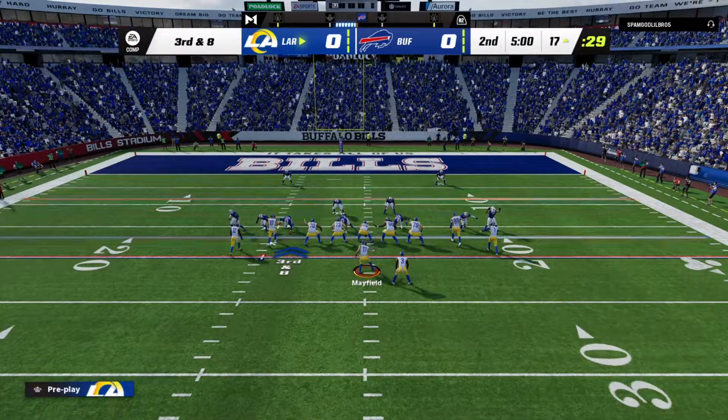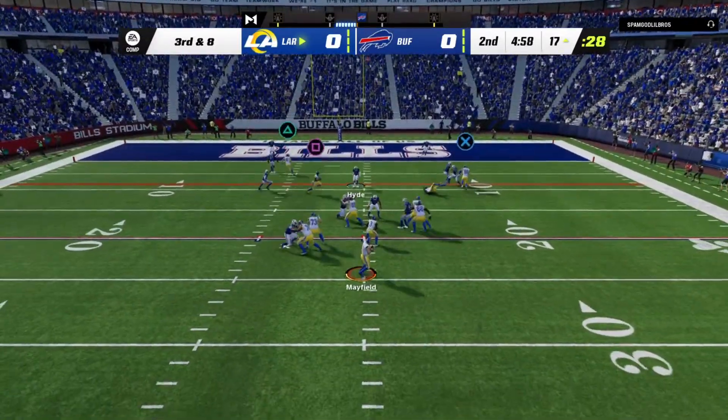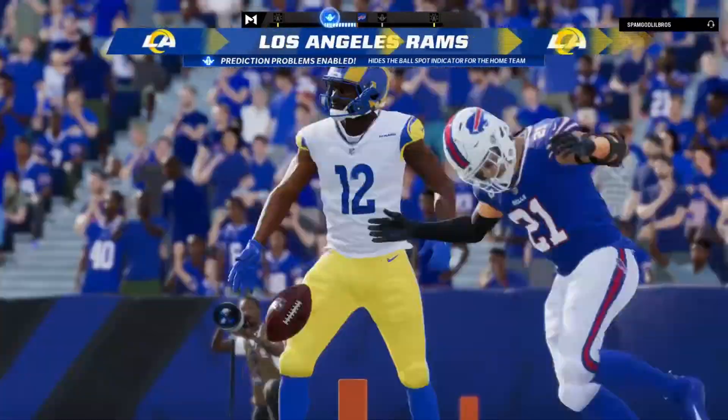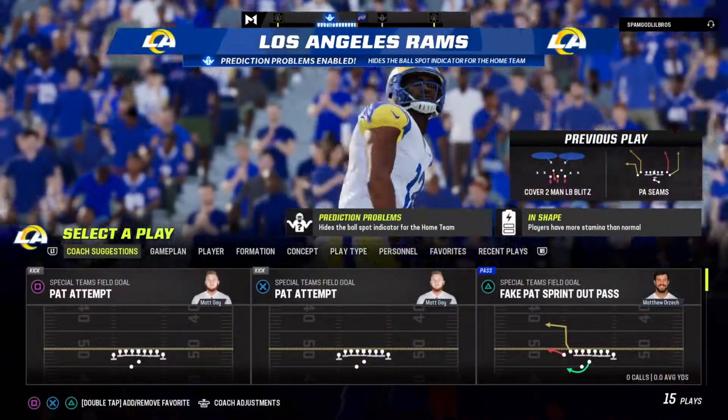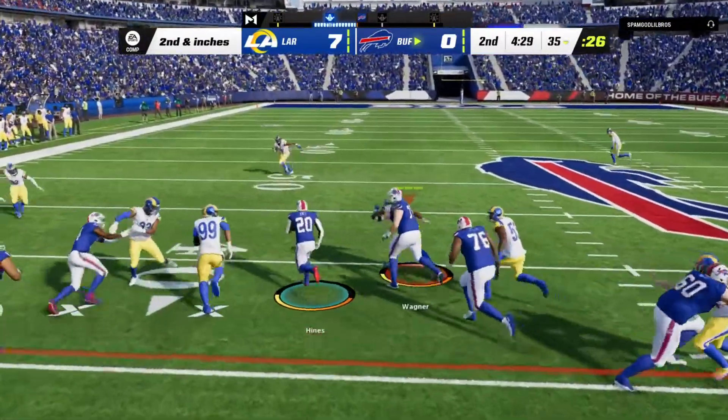He's cooking now. Third down and eight, still in man coverage. Going double slants — receiver falls down, doesn't matter. Baker Mayfield dots it to Van Jefferson, touchdown! His next drive down, able to pick up the first down and more.